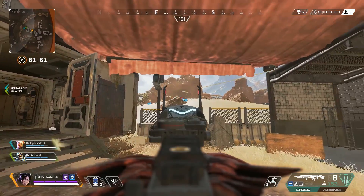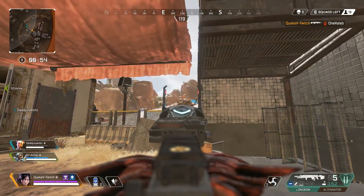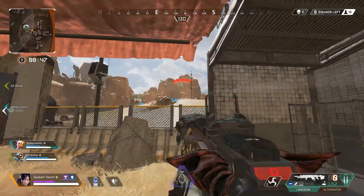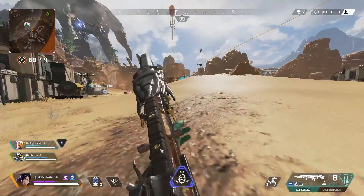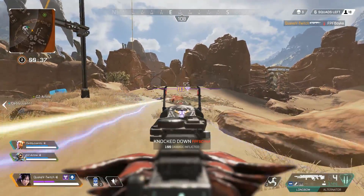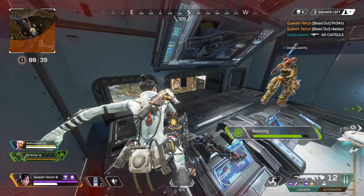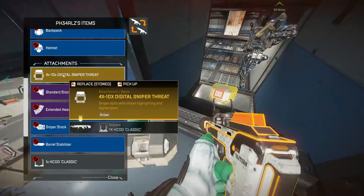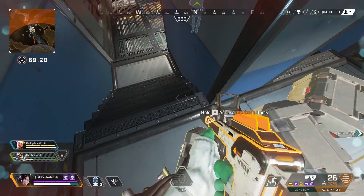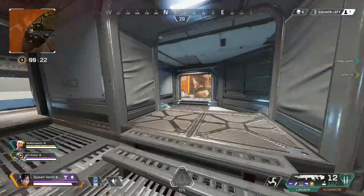Tip number four is positioning — it comes up in every FPS game because it is extremely important. Before going into a fight, always look at your surroundings and think: how can I get an advantage over the enemy team? The easiest way is to get on high ground over the enemy. If there's ever a situation where you can rotate your team onto high ground to gain an advantage, do it. When I'm playing I'm always calling those things out so we have better positioning before a fight even starts.